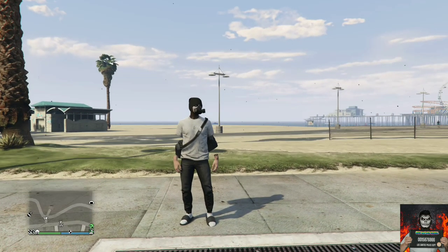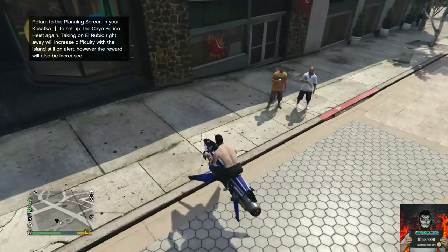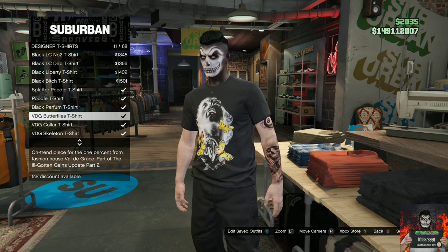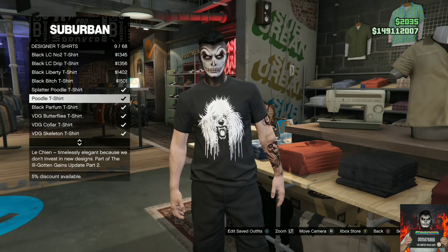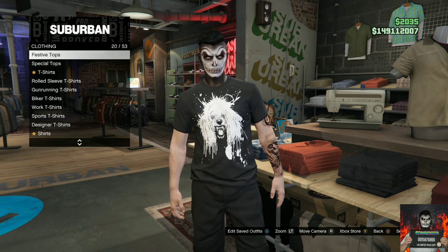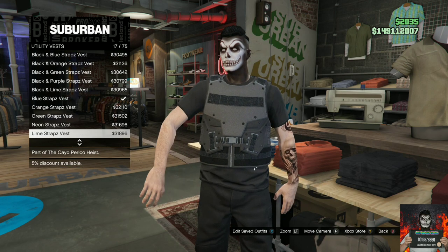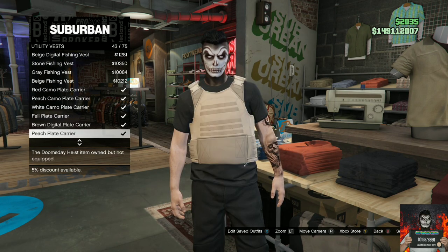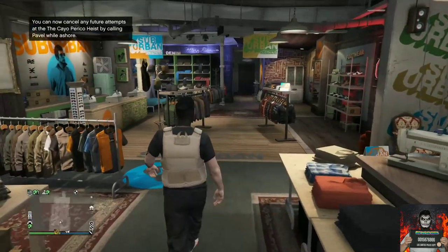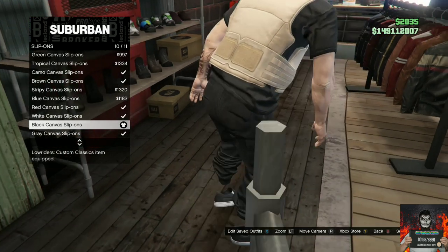Let's move on to the third and final outfit tutorial. I will be showing you how to make this cool black try hard outfit. With the black joggers, make your way over to any clothing store on the map — if you do not own black joggers, there will be a link below. Go over to the top section, go to designer t-shirts, and purchase the splattered poody t-shirt. Then go over to the utility vest and purchase the peach plate carrier. Make your way to the shoe section, go to slip-ons, and purchase the black canvas slip-ons.